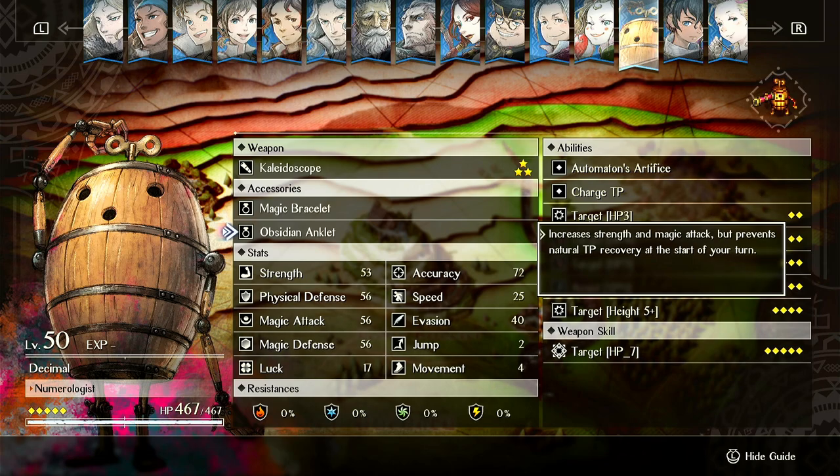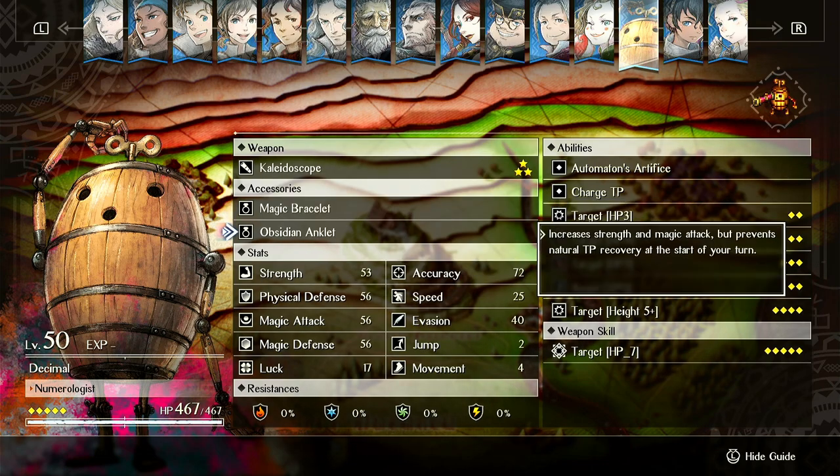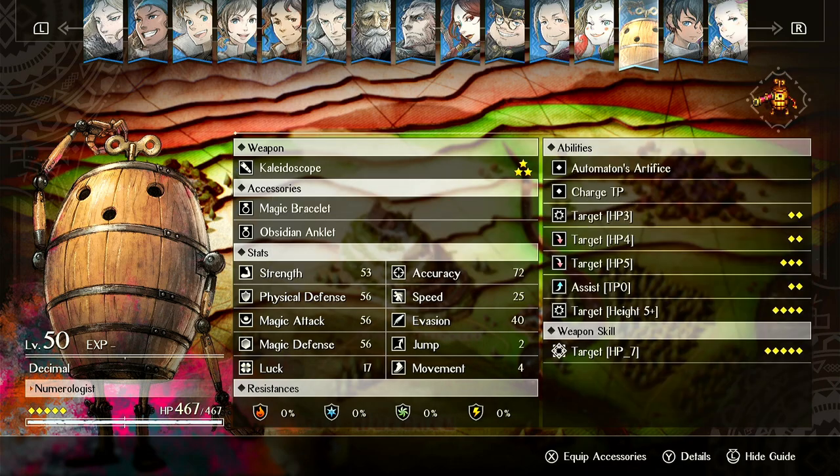The downside of this item is so steep that only one unit can even use it, because he doesn't even regen TP normally. So it's just kind of a dumb item that I don't understand why it's in the game. One item that's more reasonable and similar to this — but even better, I think — let's equip accessories and take a look.